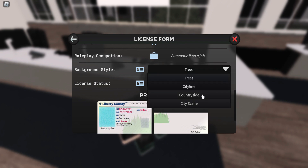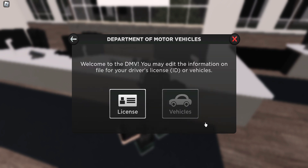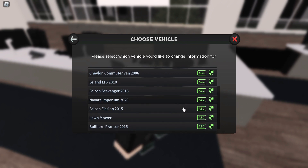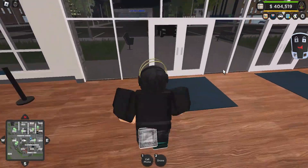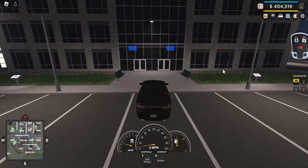You can change the background on your license — options include trees, city line, countryside, and city scene. Under vehicles, you can see all the vehicles you own. For registration, you can set it to expire or keep it active, and for insurance, you can set it to active or invalid, then submit.